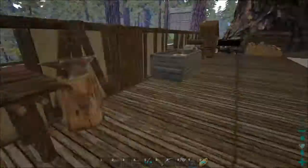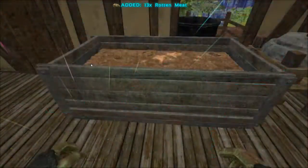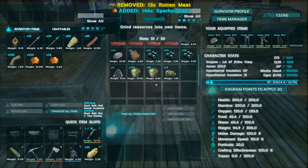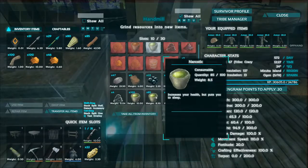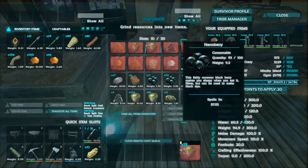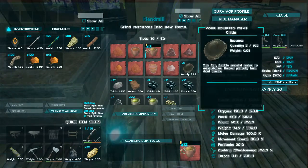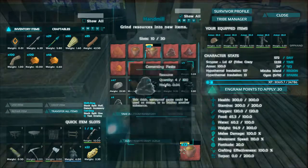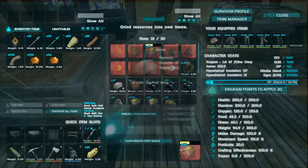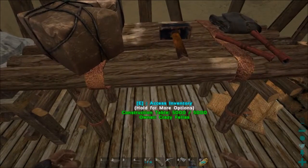We have a new feeding trough. All the stuff we might need is in here. We have a new hand mill in which I've been preparing some spark powder, some berries, berry juice, narcotics, and I already made some cementing paste which I needed for one or two of the crafting stations. We need more of that — since there aren't really beaver dams around to plunder and we don't have a frog, we need to do it the old-fashioned way: chitin and stone.